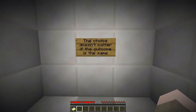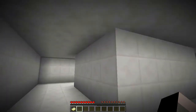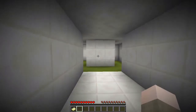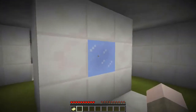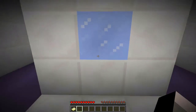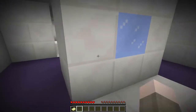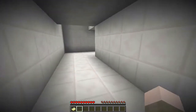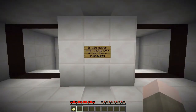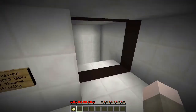The choice doesn't matter if the outcome is the same. Oh my goodness, this is the craziest map ever! Right or left — let's check, does this go that way and this goes this way? We're just trying to get out of this crazy place. The colors changed — wait, what? Oh, you never stop trying to get there and you will eventually.